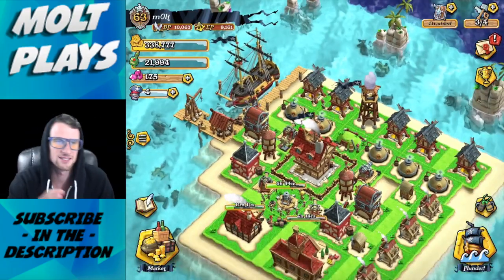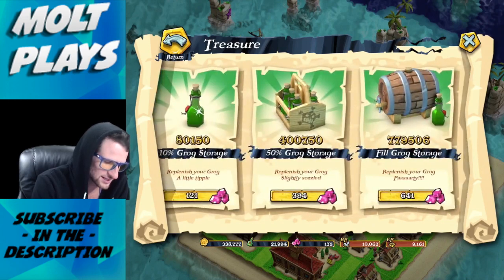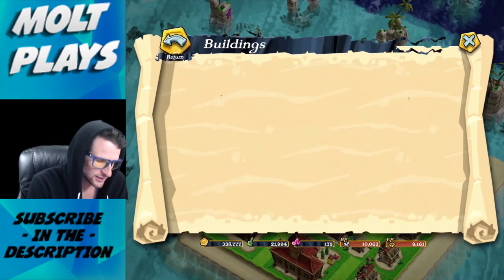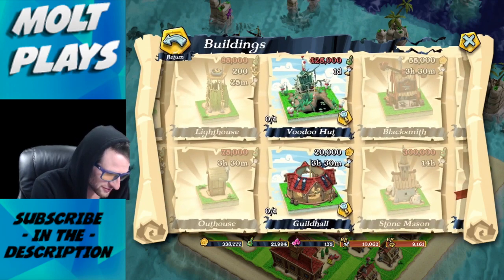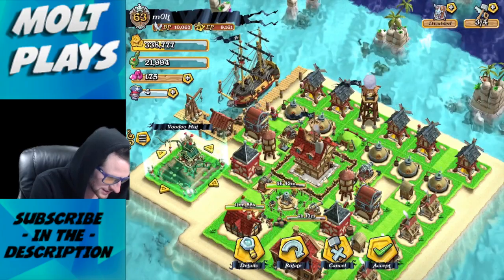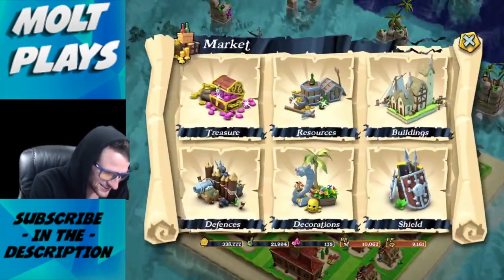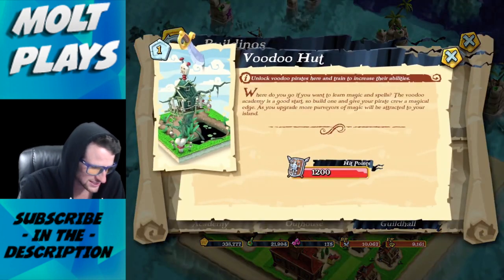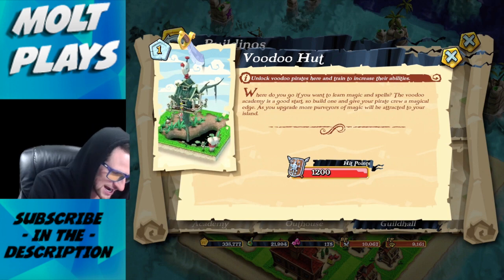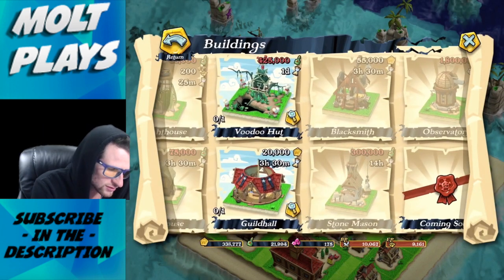The fact that you can zoom in this close and rotate around is mind-blowing — it looks so good. Here's the market where you can get treasure and resources. Looking at the buildings, there's a Voodoo Hut I can't build yet — that's going to be like the spell factory, called the Voodoo Academy. And there's the Guild Hall as well.